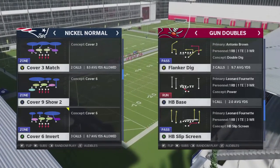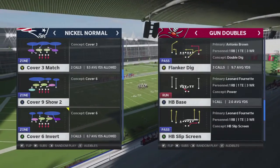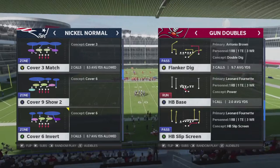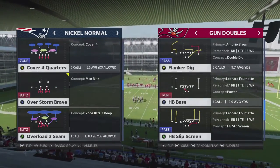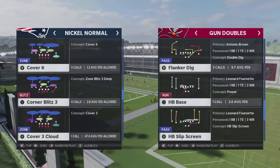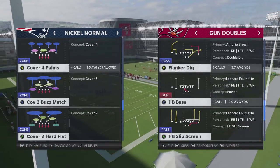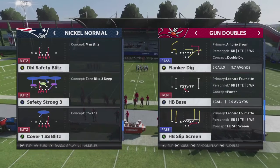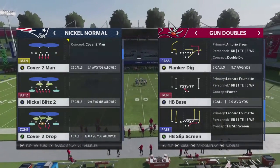Now before I talk about cover three match — it's not exactly the words that say cover three match, although that is one — it's anything with seam flats because it's actually a coverage. So if I go over here and see overload three seam, that's a cover three match coverage. If you look at corner blitz, that is a cover three match coverage. If you look at cover three buzz match, again it has those seam flats — cover three match coverage. You see safety strong, buck slant show two — all those are cover three match coverage.